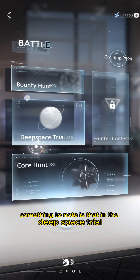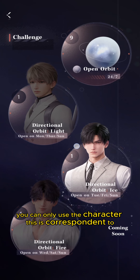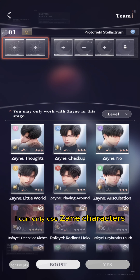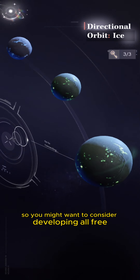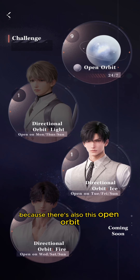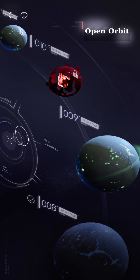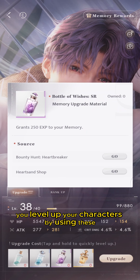In the Deep Space Trial, you can only use the character it corresponds to — for example, you can only use Zayne characters and no others. So you might want to consider developing all three characters. However, there is also the Open Orbit mode, which has no restrictions on which character type you can use.